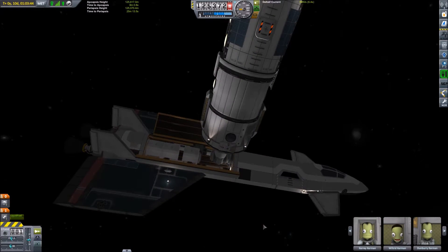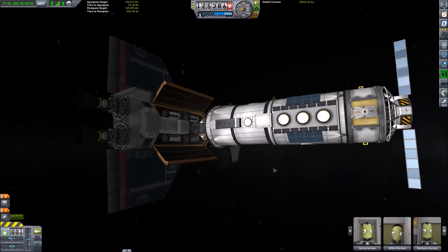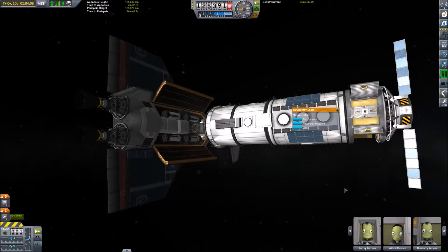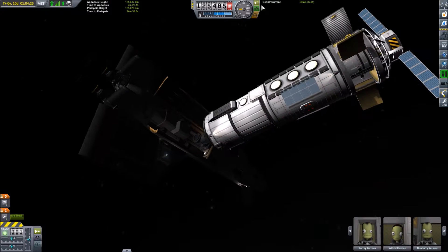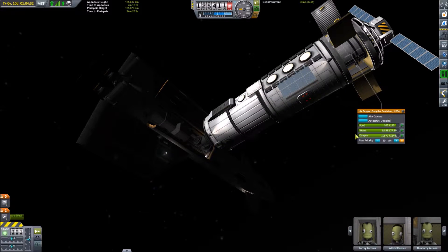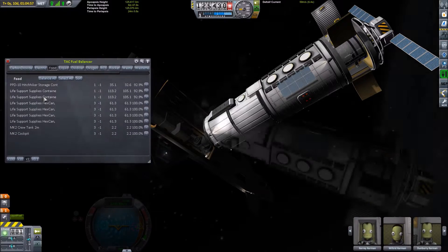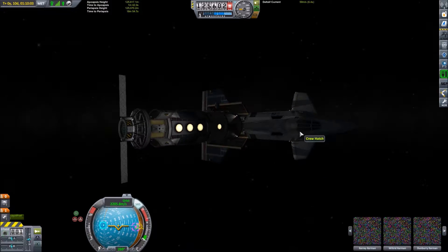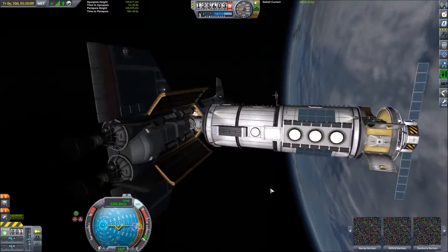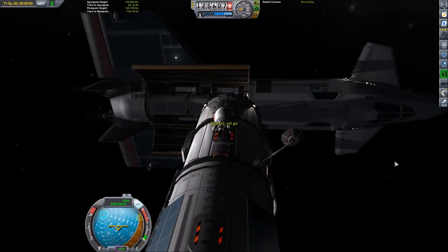Everybody, we can do our transfers — we can get this show on the road. First we want to bring up a fuel balancer because I do not want to do all of these transfers by hand. We're just moving food, water, and oxygen into the station and getting rid of the waste, putting it in the space plane to be taken away. I skipped through that. Our Kerbals go in the station to wait. Now it's time to send our engineer, Kerry Kerman, out to retrofit the space station.